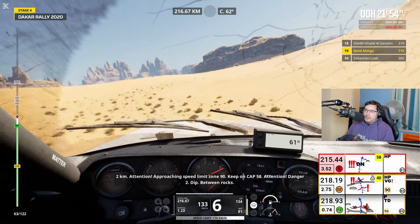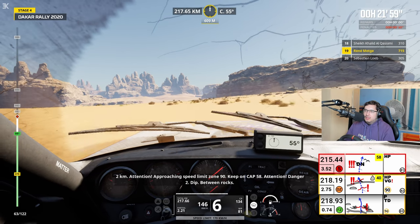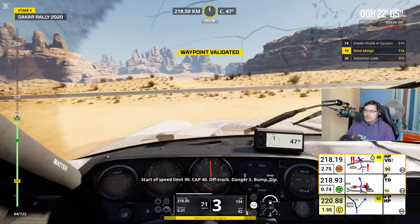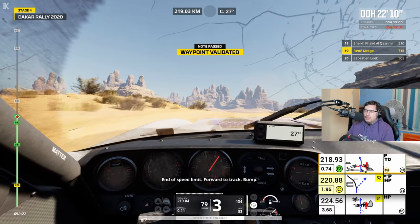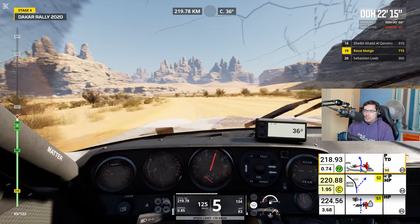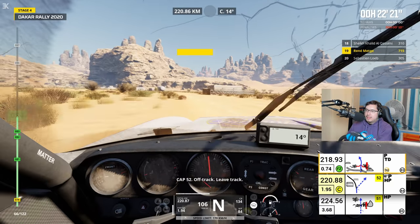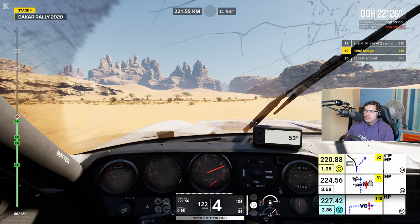2 km, attention, zone de limite de vitesse à 90 en approche. Continue sur cap 58. Attention, danger 2, cuvette entre les cailloux. Début de zone de limite de vitesse à 90. Cap 40, hors-piste, danger 2, cuvette. Fin de zone de limite de vitesse, continuez sur la piste. The car feels okay, you know — it doesn't feel like it's pulling.